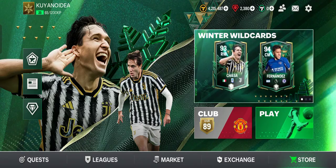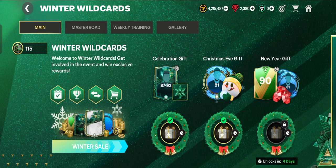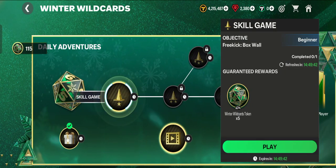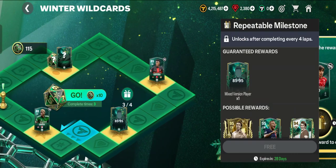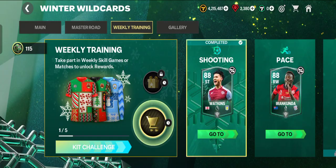Let's get started. Currently the Winter Wildcards event is on — this is a new event. Tap on Winter Wildcards. There are a total of four features or four chapters here. Get involved in the event and win exclusive rewards. The main chapter is Daily Adventure, where you collect Winter Wildcard tokens and spend them in the Master Road to move and claim rewards.